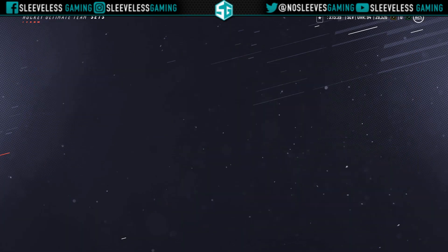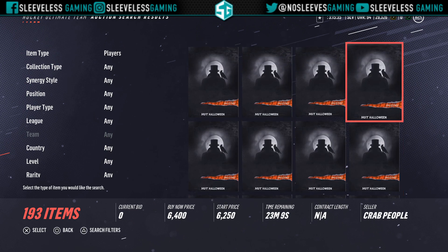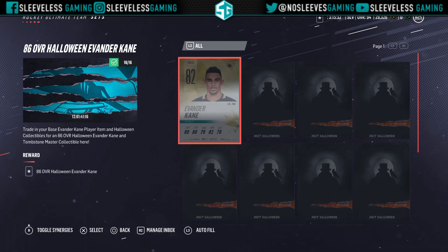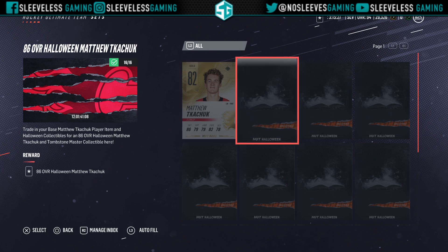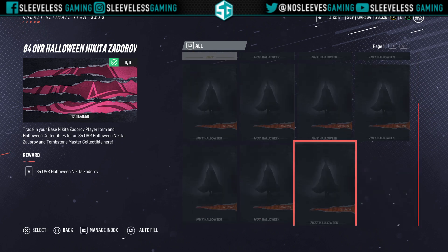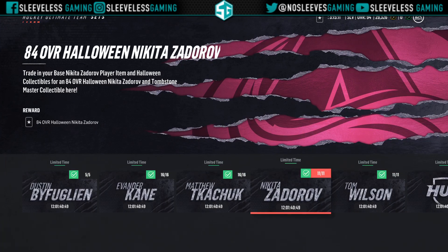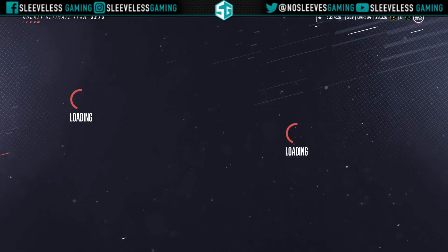The next problem is that each base card is now insanely expensive. So if you had an Evander Kane, Matthew Tkachuk, Zaitsev, or Tom Wilson you could clean up. I had to buy Zaitsev at 80k for a 78 overall — that's just the price if you want to make this Byfuglien. The Tkachuk collectibles specifically seem harder to pull from packs; there are a lot fewer of them and they're more expensive — around 8k per collectible — while the other ones are about 5k.